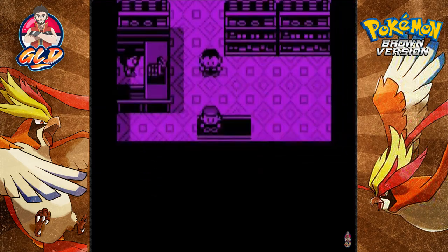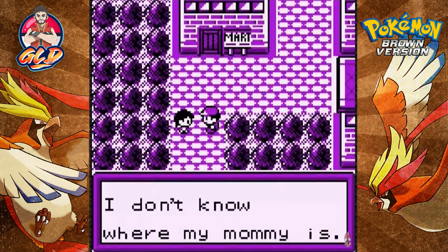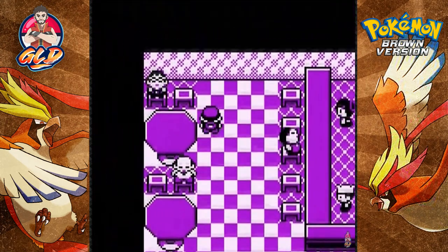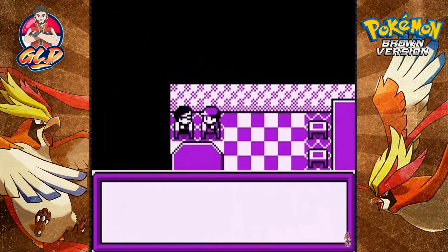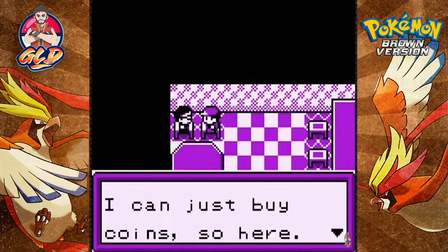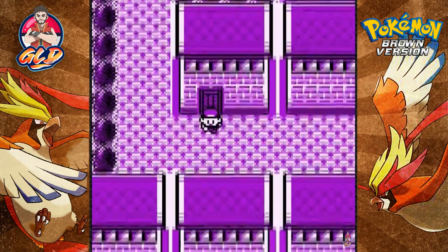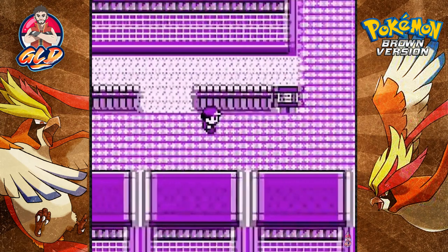There's a kid looking for their mom. And here is an eating contest area — this looks very familiar to Celadon City. This guy says he likes the slots and there's a casino in El Sari City, and since he's stinking rich he can just buy coins. And look at that — we get ourselves a coin case, which is very good!